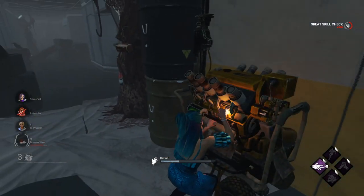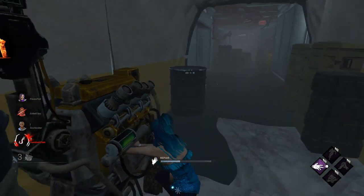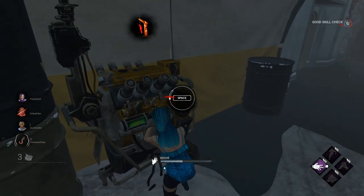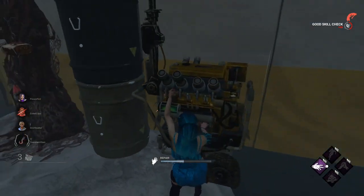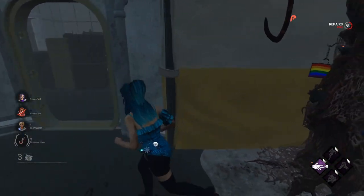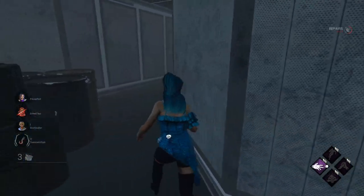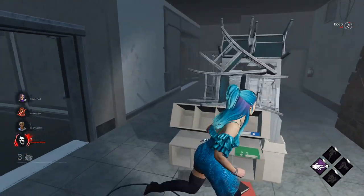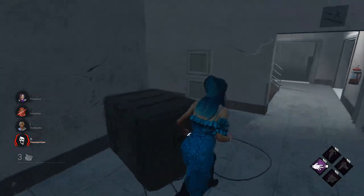Trying to do a generator in the middle-ish part of the map. If you do generators in the middle first, you're able to split them across the map so the killer has more map to patrol in the future when there are fewer generators left. This buys you more time.